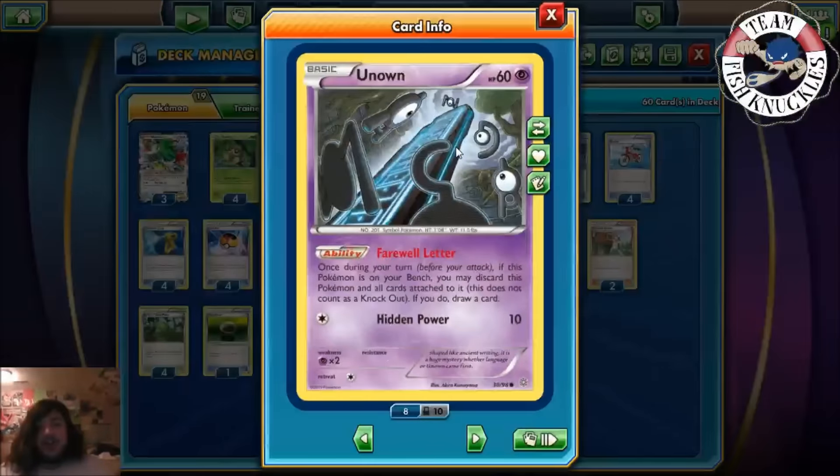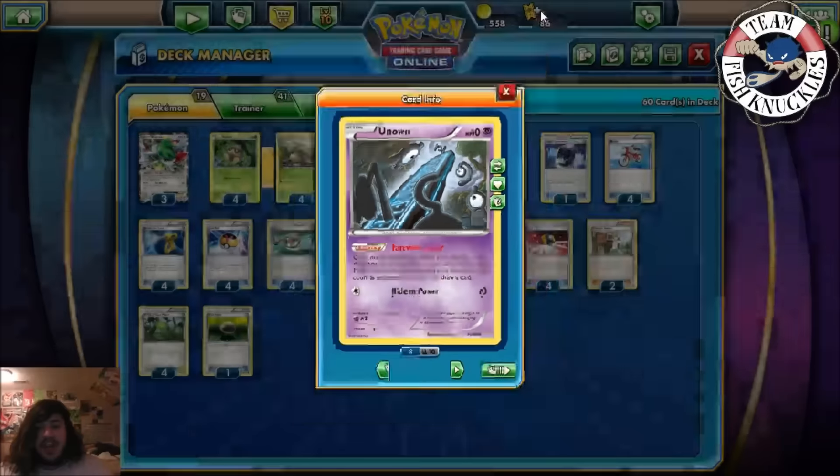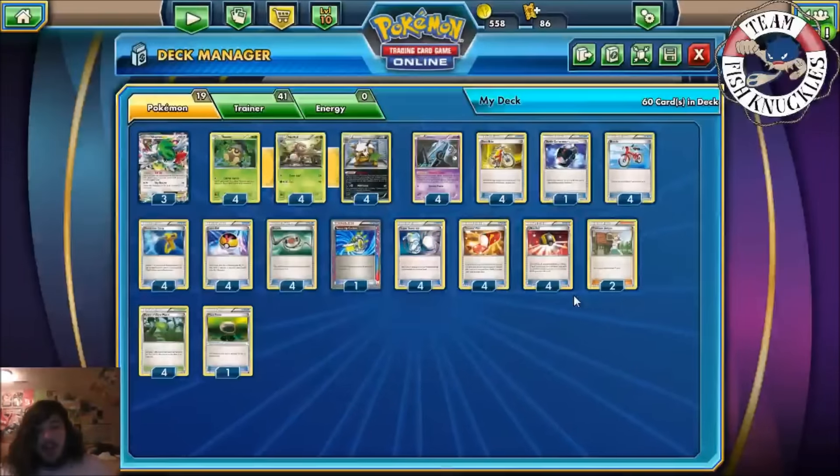We play four Unknown, which is kind of like the Unknown of old. Its ability: before you attack, if this Pokémon is on your bench, you may discard it and all cards attached to it to draw a card. Unknown has to be on the bench — that's a key thing to note. I wish it was called 'Unknown Art' like back in the day so you could have more Unknowns in the game, but right now we just have this one Unknown.